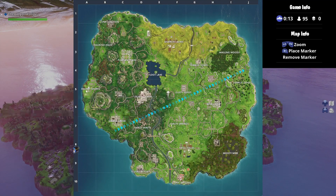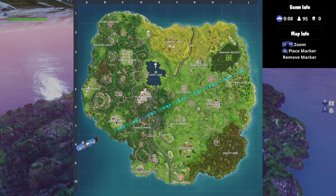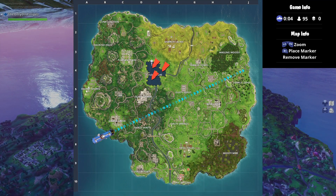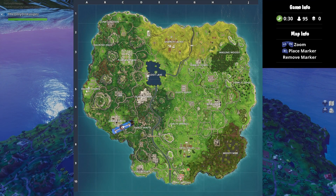Alright you guys, with the information that I have accumulated before this video, all I know is that the three boats it's referring to are in Loot Lake — the three little boats over here. You can see them on the map; they're tiny little specks, but I'll point them out. It's somewhere around here.